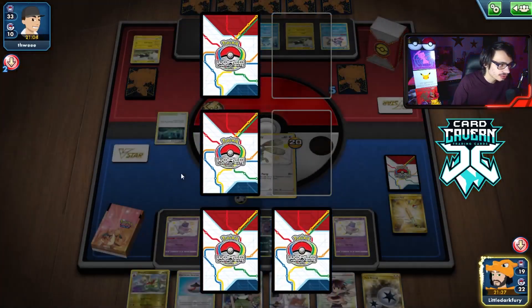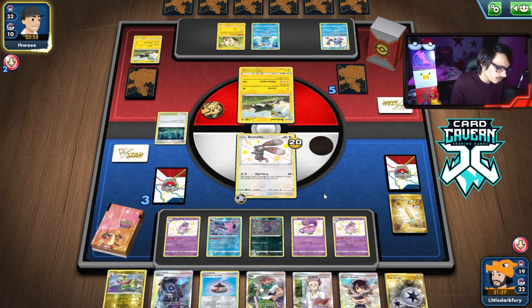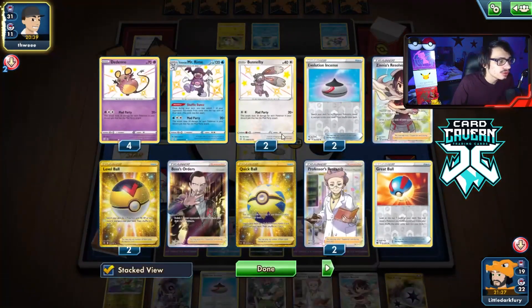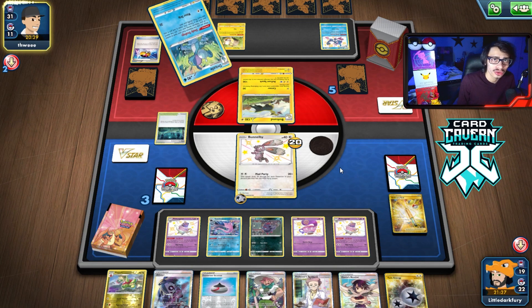We just have to make sure we get a KO every turn to win this. There's Alistair — we have four supporters but a Marnie would be really bad. I still have two Research in the deck. I didn't play Evil Glove because if I get Marnied I can still draw a Rhyme or something. Mad Party for the KO. If they kill Gorbis and don't knock out Bunnelby, my energy stays in play. They could Corner Gorbis but by the time they KO it I can just play Zoroark again and transform back to Gorbis — so it's not a big deal.